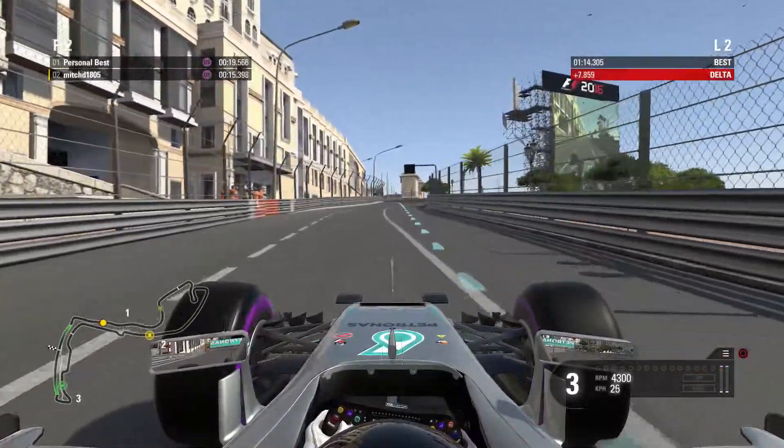First gear, back to 50 km/h, back up to second for this right hander here. Heading towards the tunnel now — we've got to get into second gear for this right hander and in we go into the tunnel.